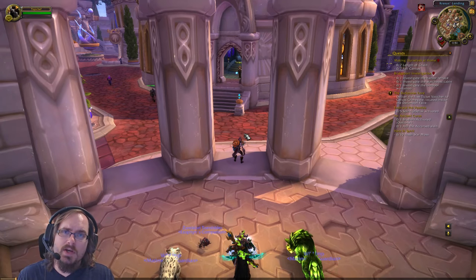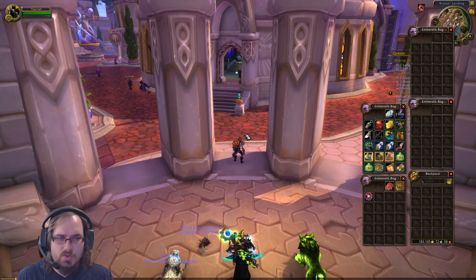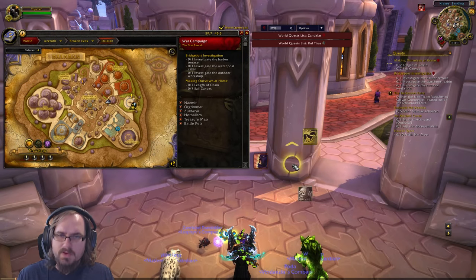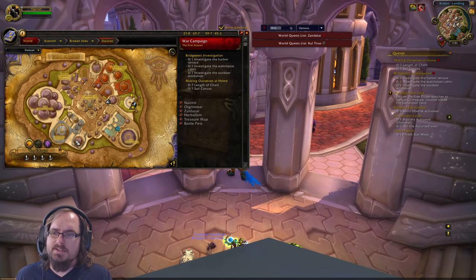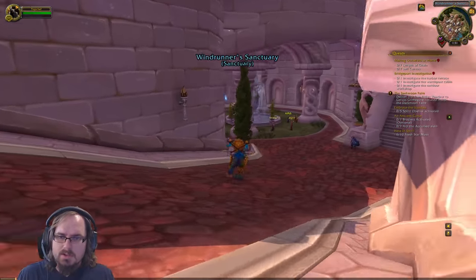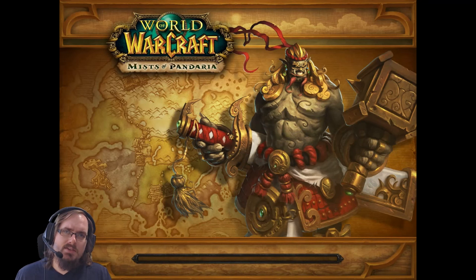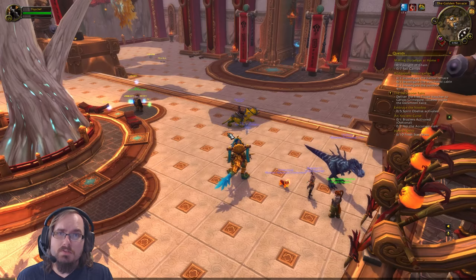The fastest way to get to the Siege of Orgrimmar raid is to use your Dalaran Hearthstone to take you to Legion Dalaran. Then go to your faction's portal hub — for the Horde that's Windrunner Sanctuary, for Alliance that's Greyfang Enclave. Head over to those portals and take the portal to the Vale of Eternal Blossoms, which will take you to your faction's capital for the Mists of Pandaria expansion.